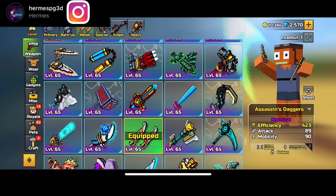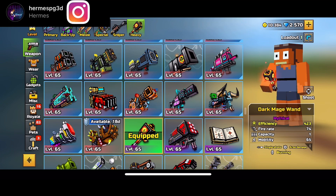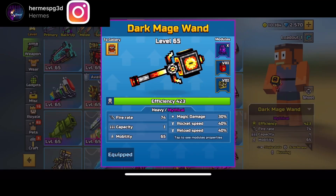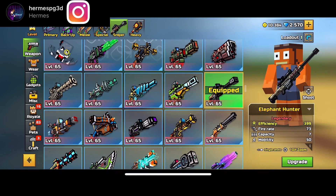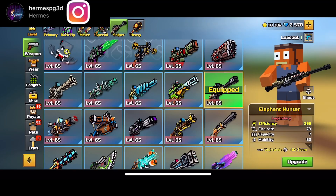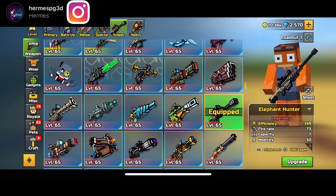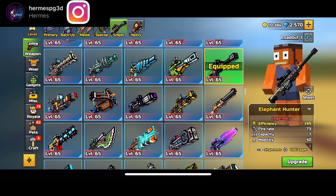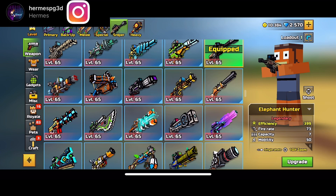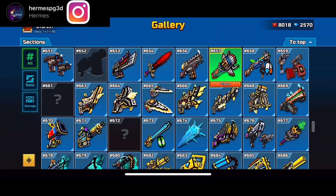I chose six weapons that don't usually come back often at all. Ultimatum hasn't been back in a trader van for a while. As goes for Rebel, it comes for certain events. Assassin Dagger has not been in a van — it's been available in deals, but doesn't really come in a van. Cooking Totem is not really in a van either — it comes for certain events. The Elephant Hunter has not been back in a van for a very, very long time. The Dark Mage Wand has been back, but it comes back in like a lottery. So I chose these six weapons.